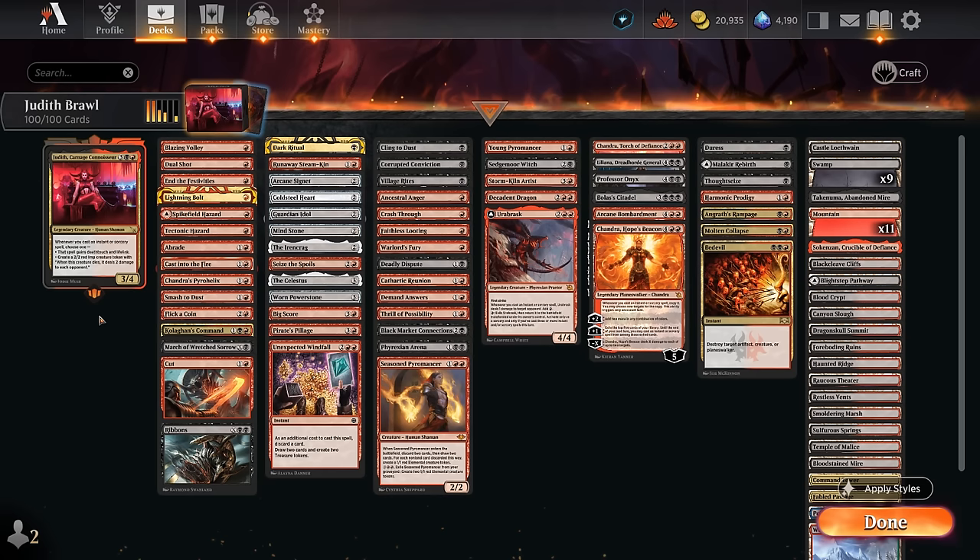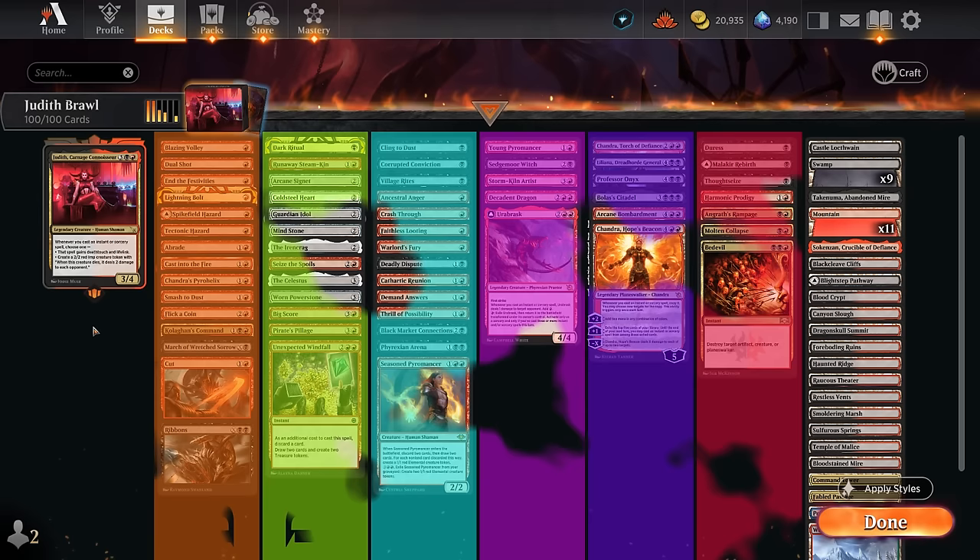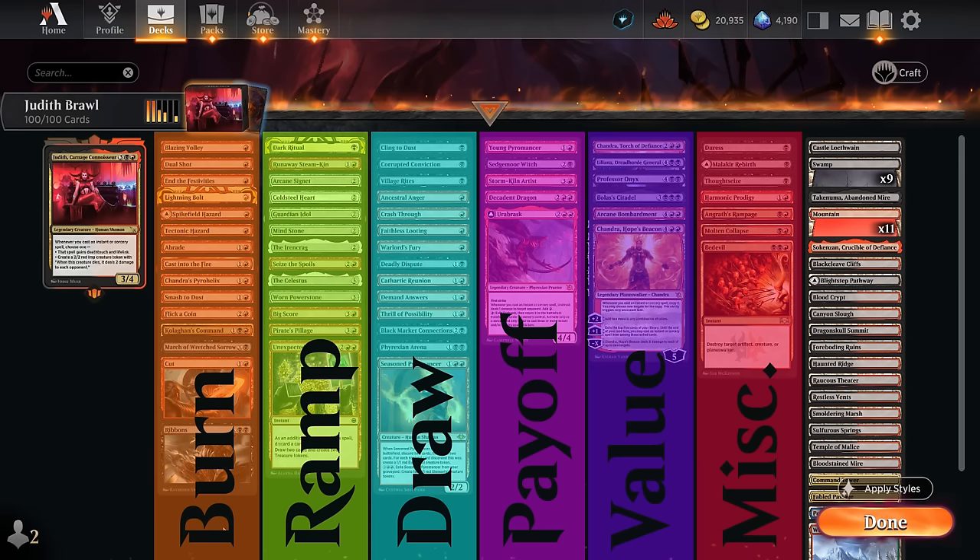The game plan is often to ramp out Judith, then try to stabilize with one of those sweepers, and eventually take over with card draw. The deck splits into a few categories: burn spells that benefit from deathtouch and lifelink, mana acceleration mainly via ramp artifacts and treasure makers, lots of cantrips for card draw that still enable Judith, additional creatures that benefit from casting instants and sorceries, planeswalkers and curve-toppers, and a miscellaneous section with removal, discard spells, and ways to protect Judith.